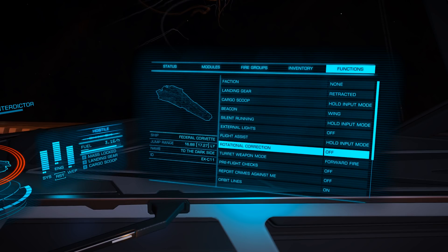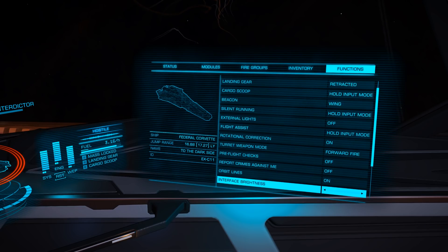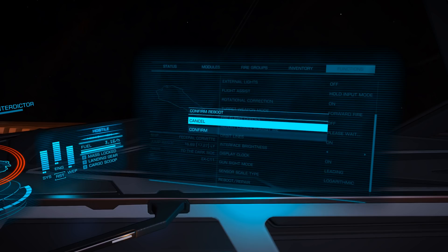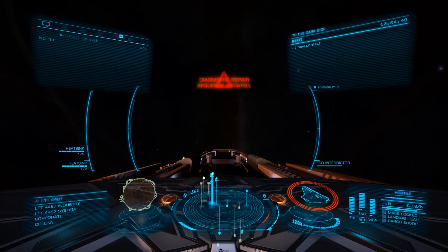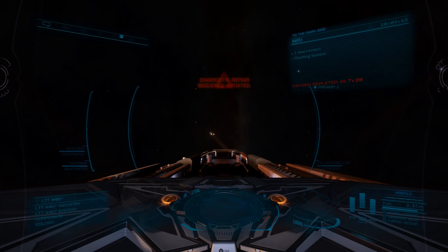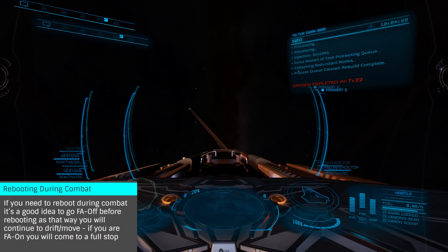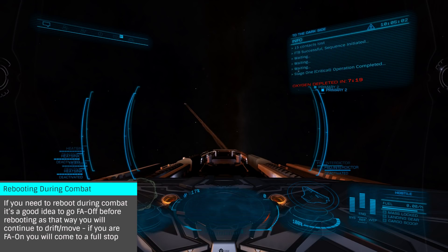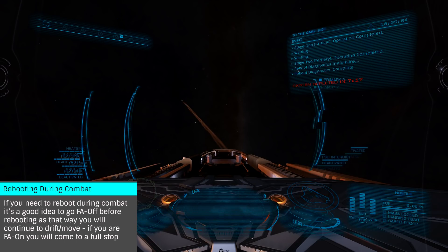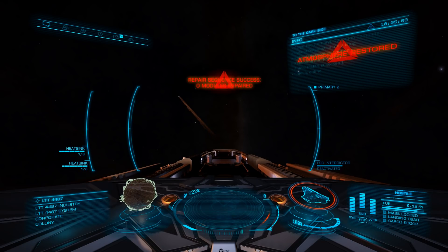The latter is self-explanatory. Reboot Repair will bring a module damaged to 0% back online at 1% health. In many cases, this will give you just enough to get you going again. For example, you can't dock with a station if your sensors are out, but repairing them to 1% will allow you to dock. This can also be used to bring your shields back online from offline to 50%, but note that during the process your shields would be dropped if they were online.